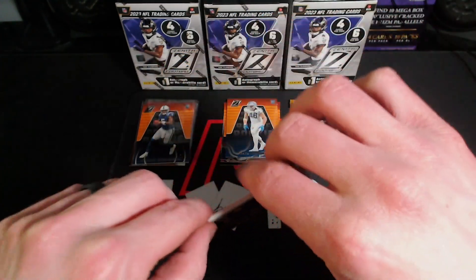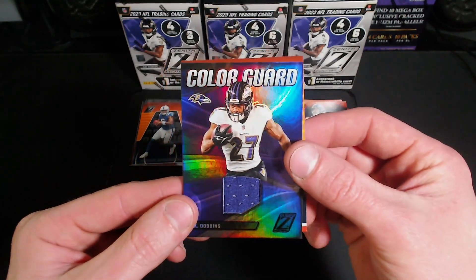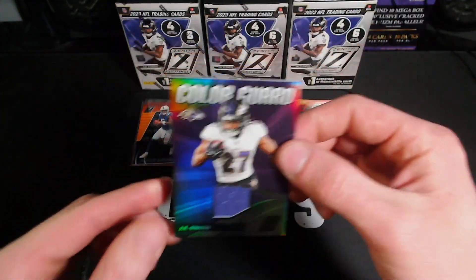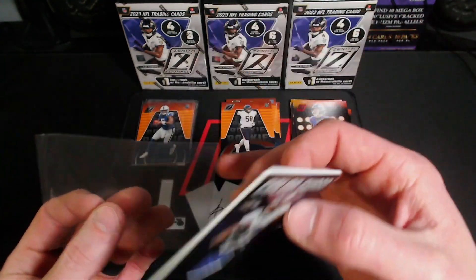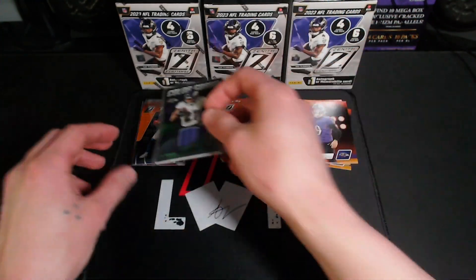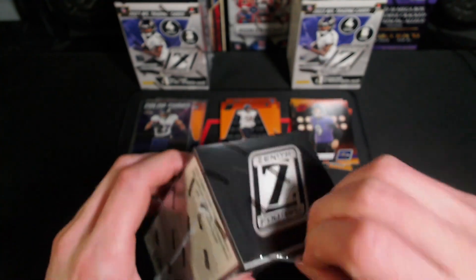Metcalf, and then we got a Tucker, and on the Color Guard we got a JK Dobbins on the mem card, and then a Darnell Wright. Not too bad — decent first box. Would be nice to get an auto instead of this, but can't really go wrong with that. It's nice to get one guaranteed hit.